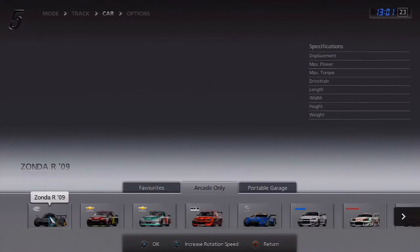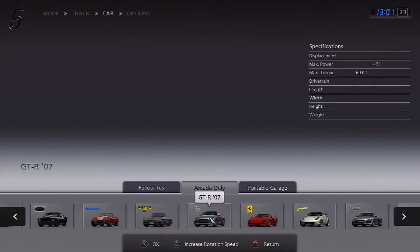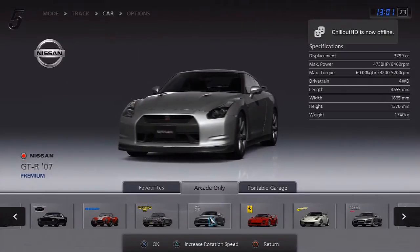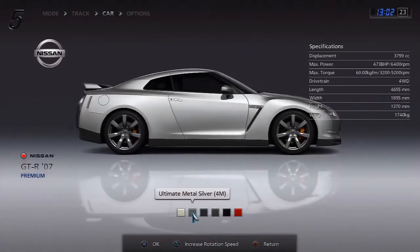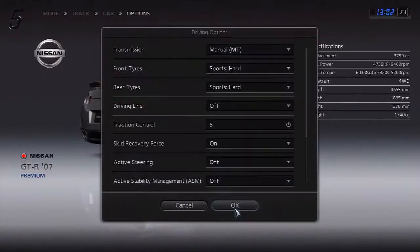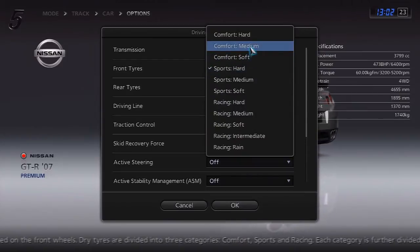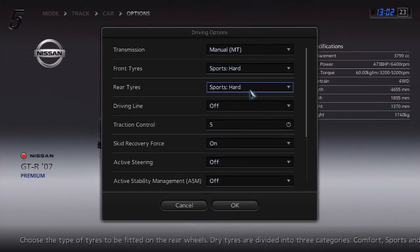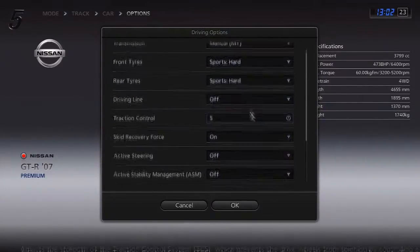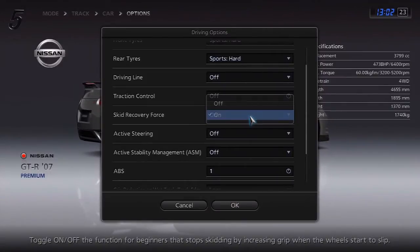Once you've selected that track, go to the car tab — these are the limited restriction cars for arcade mode. If you scroll to the right you will find the GTR 2007 model — it just says 'GTR 07'. Take that car. From this point on you can fiddle with your settings as much as you like. The only restriction is the tyres: they have to be sports hard or below — so sports hard, comfort soft, comfort medium, or comfort hard. The best tyres to use are the sports hard.